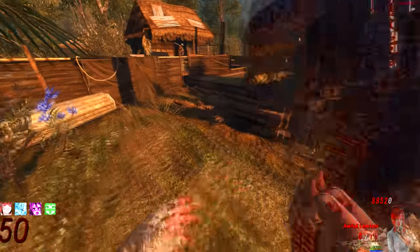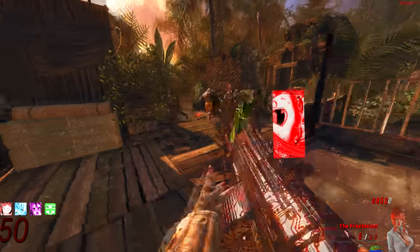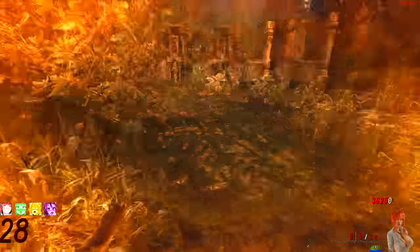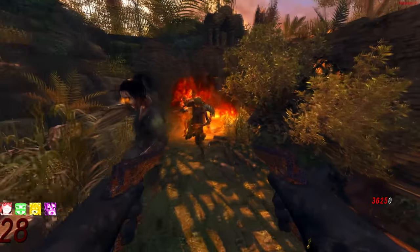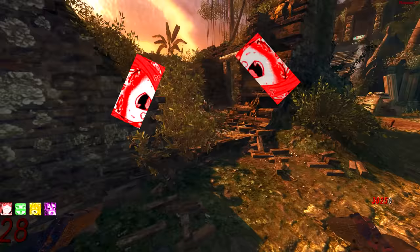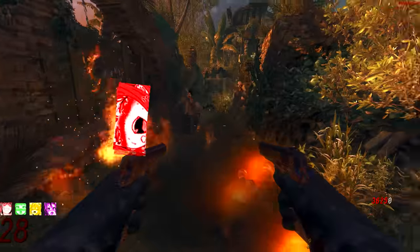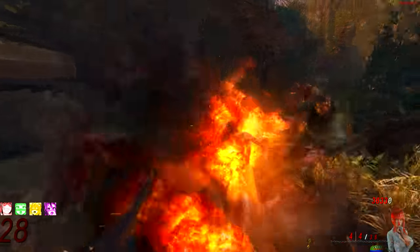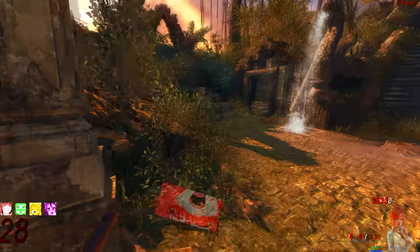Shangri-La is one of the harder maps for high rounds — not because of the lack of a wonder weapon, but mainly because of the enclosed spaces and lack of traps. One good way to turn the environment against itself is by using the napalm zombie. If you can make the napalm zombie explode, it will leave a fiery patch on the ground that will pretty much insta-kill any zombies that run over it. Unfortunately it doesn't kill everything — shrieker zombies and zombie monkeys are unaffected by the fire. But used in an advantageous position, you can wall off an entire section of the map.